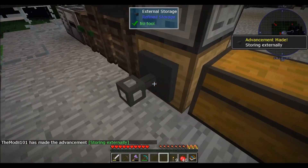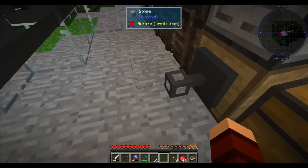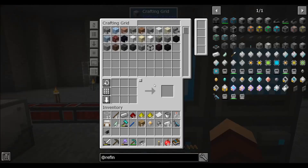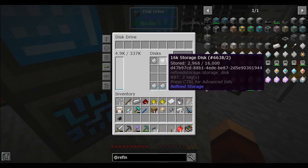Now what we're gonna do is set this right here and set the priority to like five. We're gonna take some of our cables and add this to here. Now if you look, we have 20,000 plus cobble — 20,703 — all in our system, but we haven't even filled up this drive yet.